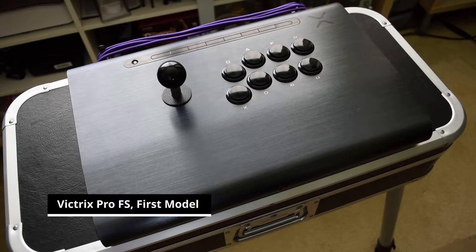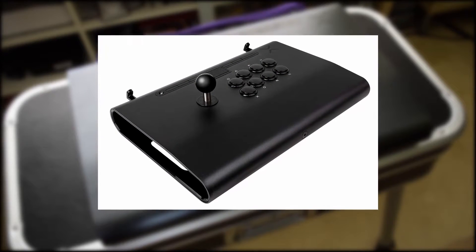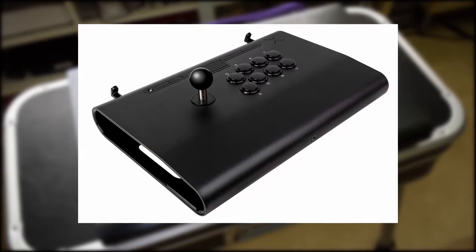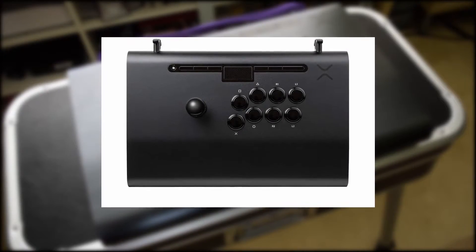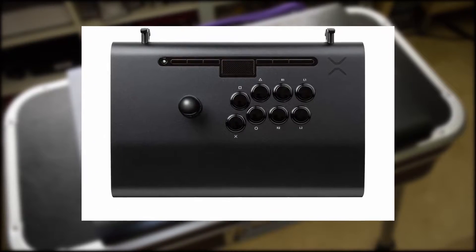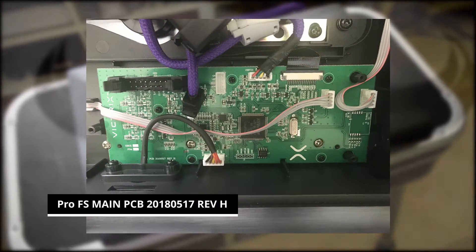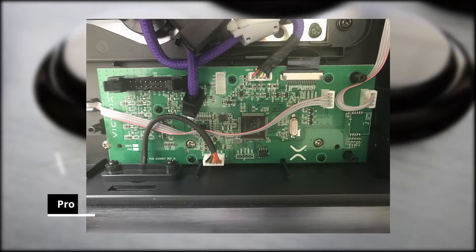This model is the original run Pro FS for the PlayStation 4. I'm aware of the version 2 model revision released earlier this year, which swapped the brushed aluminum look with that of a more powder coat aesthetic. Another difference is the addition of a full-fledged PS4 touchpad, a change from being just a control panel button on the original. The main PCBs between versions are different as well — the original I have is the same exact one featured in pre-release versions of the Pro FS, while the V2 utilizes a new board revision.